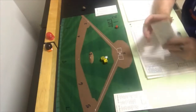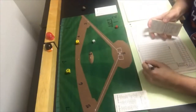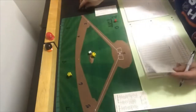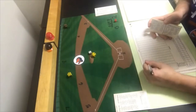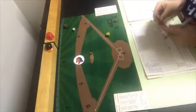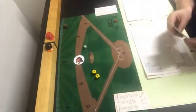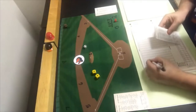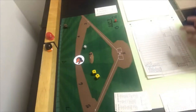Al Bumbry leads off facing Tom Seaver and gets a 5-6, a fly ball to left field — F7, one away. Ken Singleton gets a 3-6, which is a double — the first hit off Tom Seaver. Eddie Murray gets a 4-6, which is a strikeout. John Lowenstein, playing for Gary Roenicke, gets a 6-2 — a ground ball to the pitcher, thrown out 1-3. Baltimore gets no runs. Lowenstein is in for Roenicke, who was injured for the series.